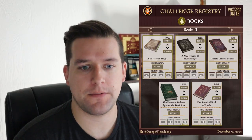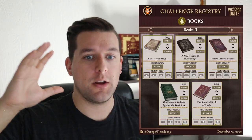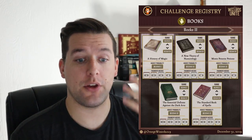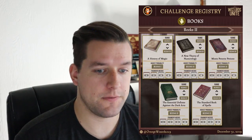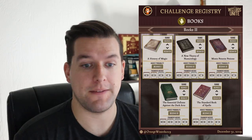Onto Books 2: A History of Magic, A New Theory of Numerology, Moste Potente Potions, Essential Defense Against the Dark Arts, and The Standard Book of Spells. Other than A History of Magic, which is most often found in Ruins Chamber 1, the other four are most likely found in Ruins Chamber 2. The loot pool is massive when you have 10 to 20 books findable in a few chambers. The Essential Defense Against the Dark Arts is the only one on this page found in Ruins Chamber 5, so that's where you need to be if you need that book.